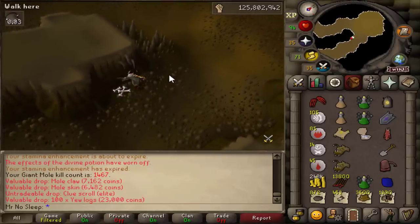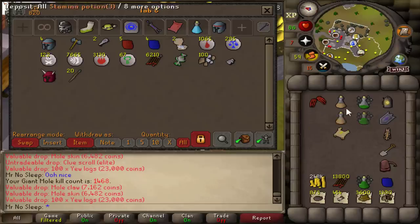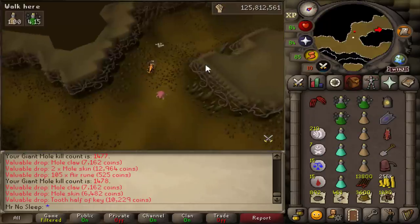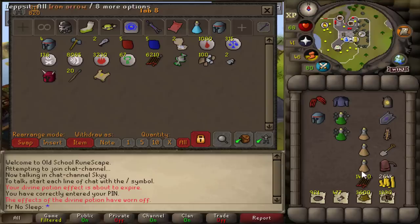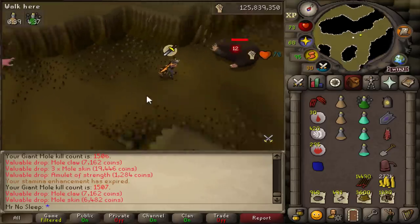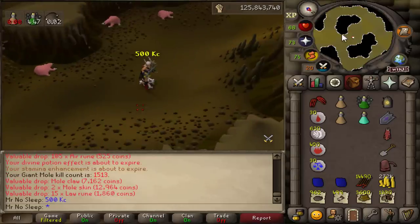I was also lucky enough to receive an elite clue scroll, which I believe is 1-in-500 here, right on par with the kills I've done so far. We'll save that elite casket for the end of the video — hopefully get a third age item after all these years. One thing I didn't mention at the beginning: you do need a light source down here. I know a firemaking cape works if you have one, and I imagine a max cape would too, but I brought a bullseye lantern anyway — better safe than sorry.